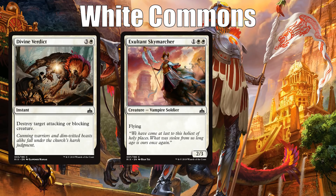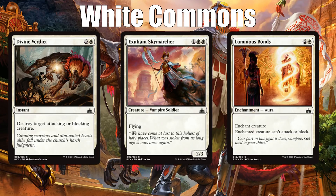I like Exultant Skymarcher a little more. It looks a little more boring, but it's a three-mana 2/3 flyer with a relevant creature type, and those stats are pretty nice — you don't see that stat line very often at common, especially not on a relevant creature type. It's also not a card I want to be first picking, but by pick five or six I think it's pretty good. The best white common is first pickable, and that is Luminous Bonds. It's Pacifism but costs one more mana — premium removal that shuts down most creatures, and while it doesn't stop static or activated abilities, attacking and blocking is like 95% of what creatures do.